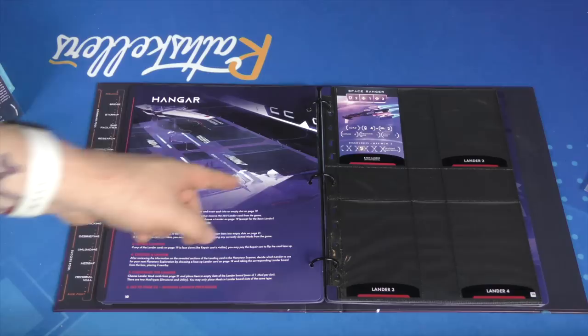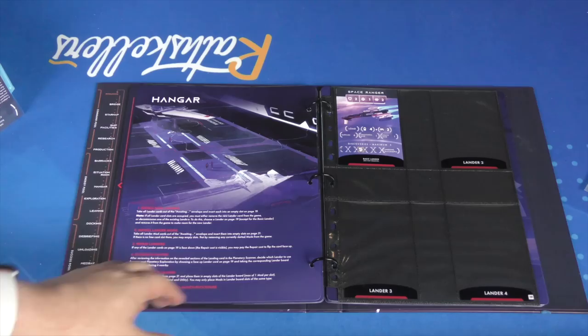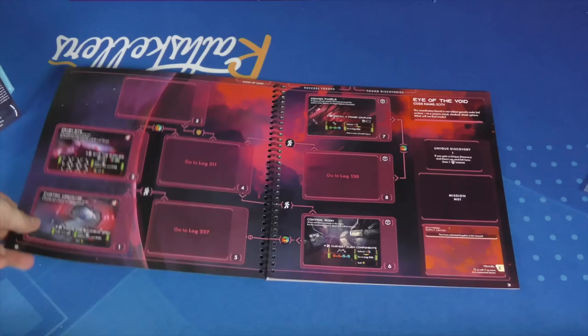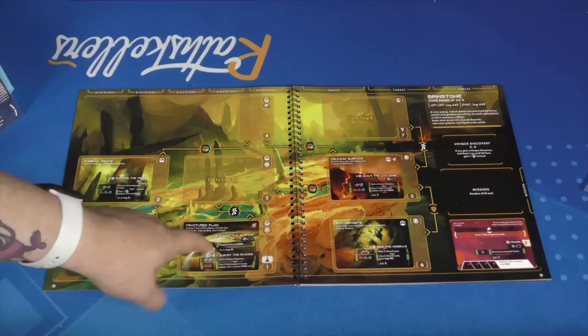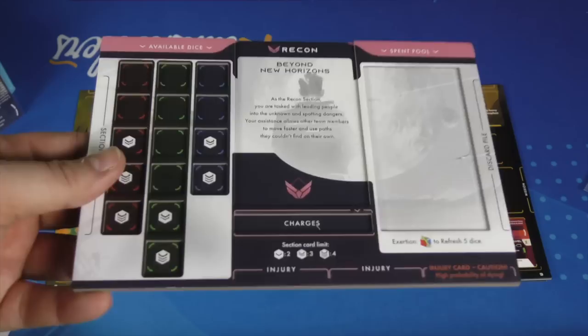When you're done, you go to the hangar and get on one of your landing craft. You start with a basic space ranger, which comes with a larger board for landing on the planet. You customize it with landing mods and then launch the mission. Launching goes through the planetopedia, and whatever planet you land on there are different pages. You'll land on a specific spot and put your people on the board. The game comes with miniatures to represent that. Sometimes you're required to bring a member from each team.